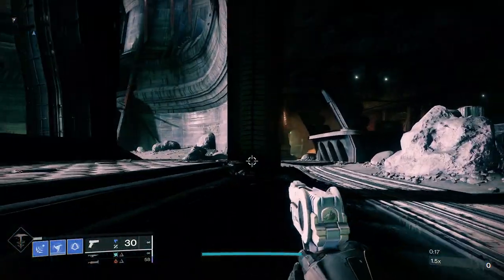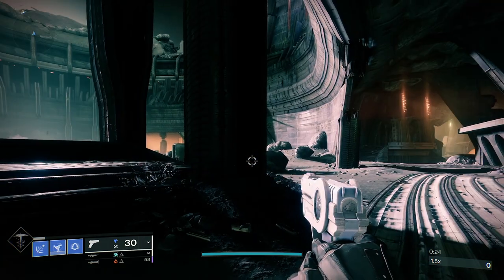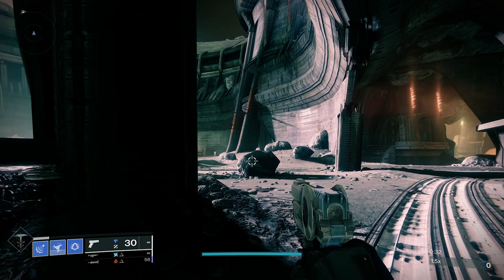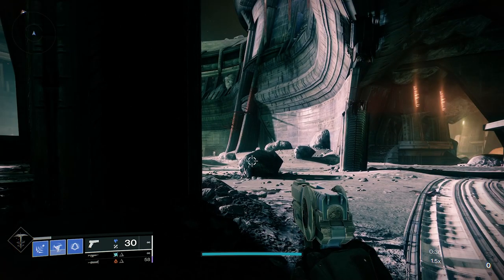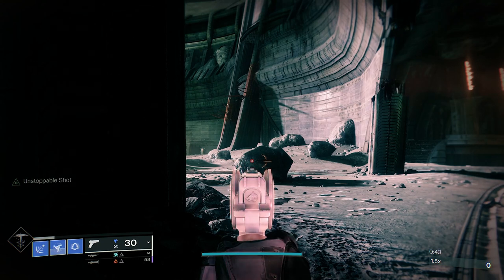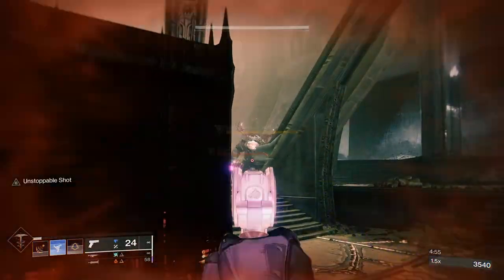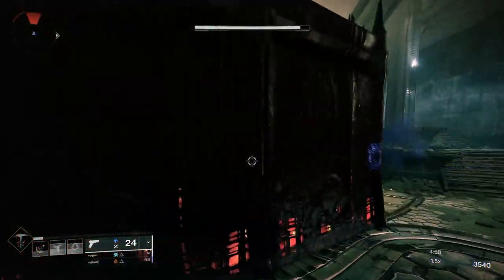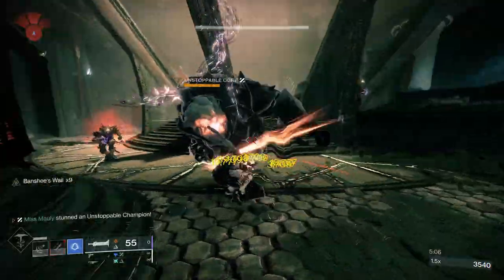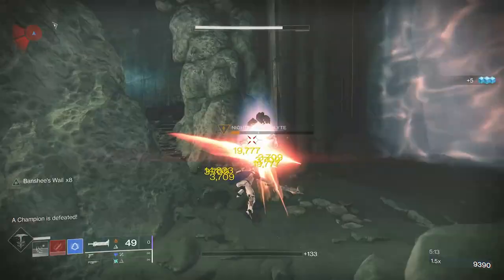Finally, let's talk about unstoppables — probably the easiest champions to deal with, but you don't want to be surprised by one coming from behind. Keep eyes on them at all times because they will charge you, and they have that same cooldown period with the white vines. To use the unstoppable mod on a sidearm, aim down sights for a few seconds until the gun lights up and you see 'unstoppable shot' appear on the left side of your screen. Here's our unstoppable ogre — charge up that unstoppable shot and he takes a lot more damage.